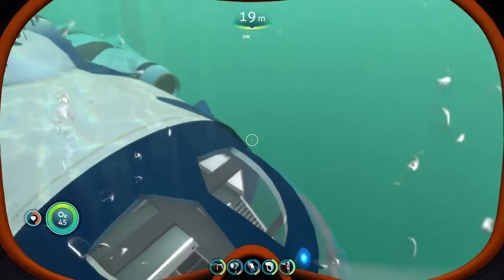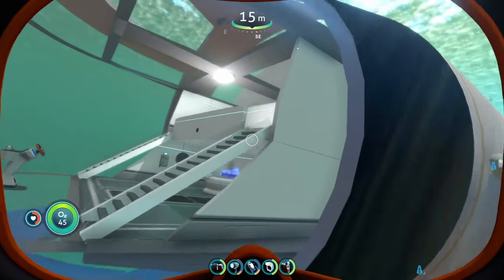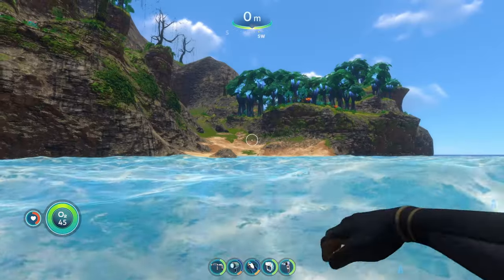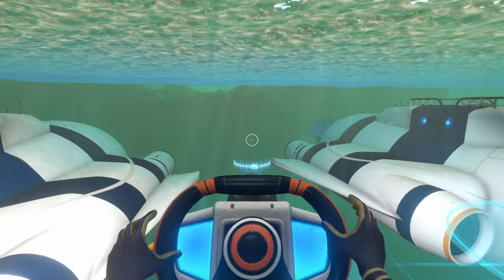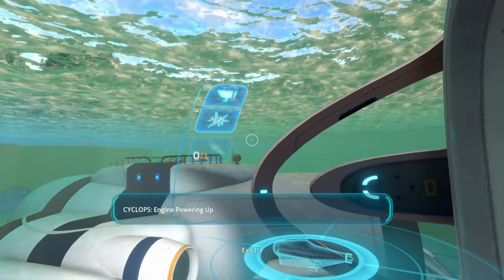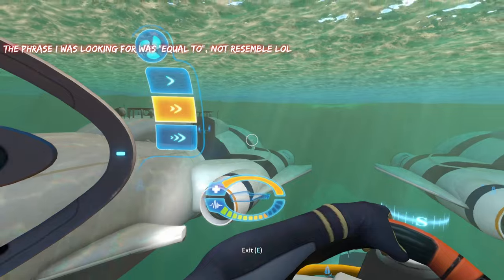I really, really hope that they give us some awesome submersibles to mess around in, or even just some land vehicles, like an upgraded prawn suit, or maybe something entirely different than the prawn suit. The Cyclops is really cool in this game, I think. But in Below Zero, we didn't really have anything that even resembled the Cyclops in the slightest.